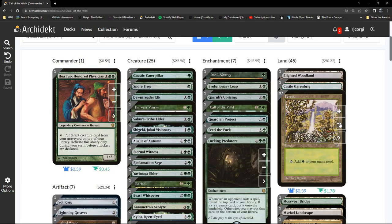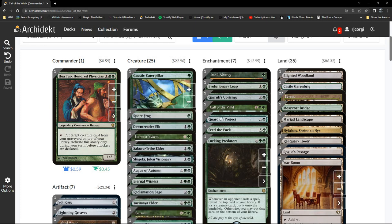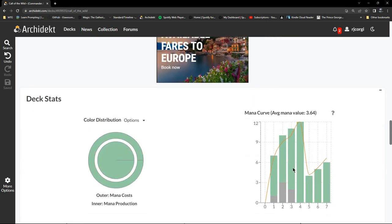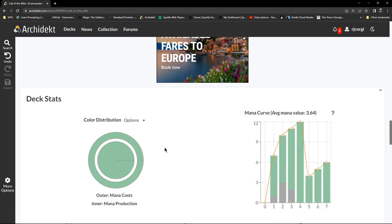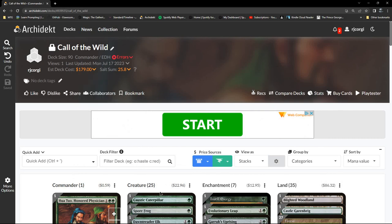Let's take the land count down a bit — live a little dangerously. 35 lands. What does my curve look like so far? Hmm, okay. Right, it's another ten cards which is going to take us up to 35 creatures.